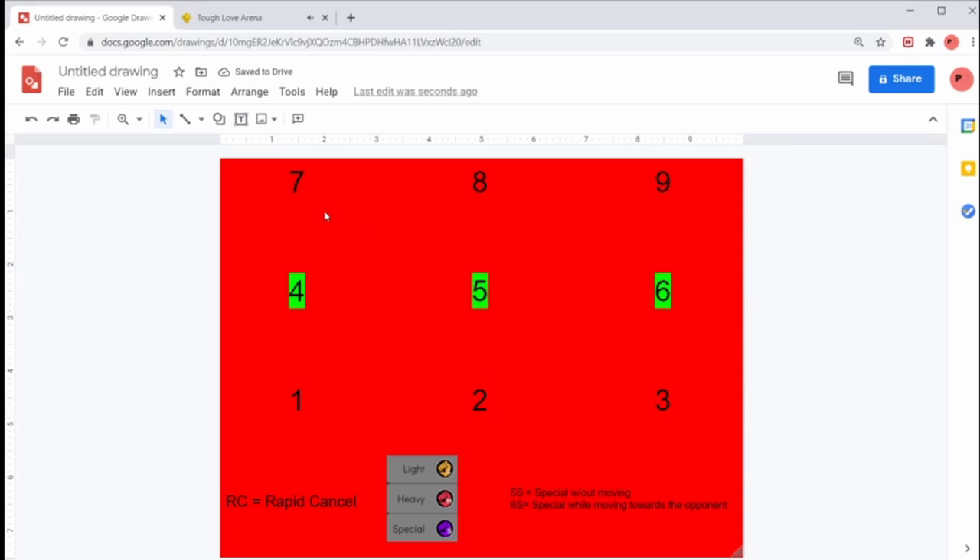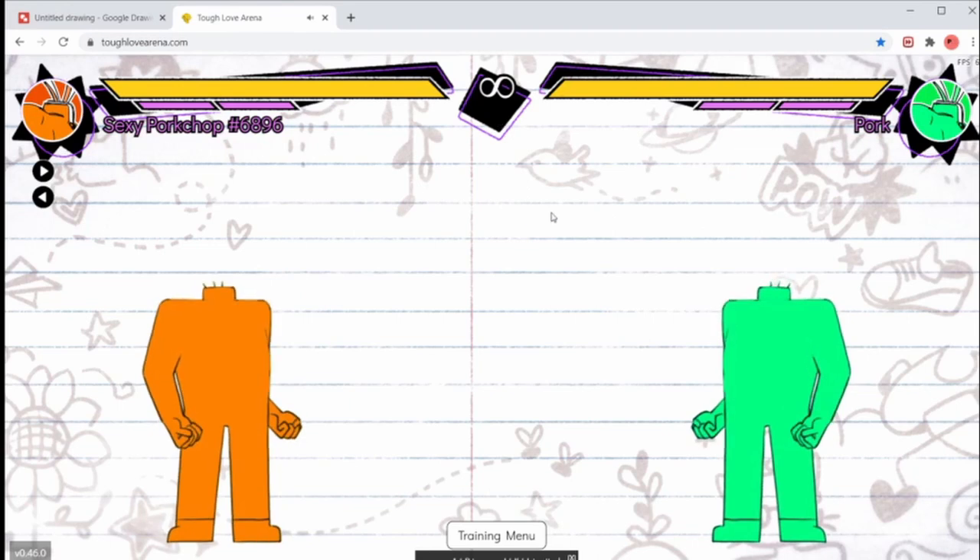The other numbers are pretty much irrelevant for this game. Numpad notation always assumes that you are facing your opponent. So if I say that something is a 5S, or just an S, that would mean you hit your special button while standing still. If I call something 4S, that would be moving away from your opponent and pressing the special button.